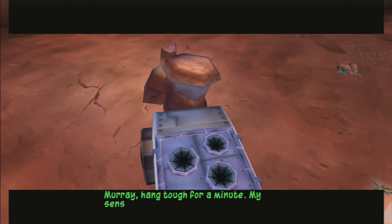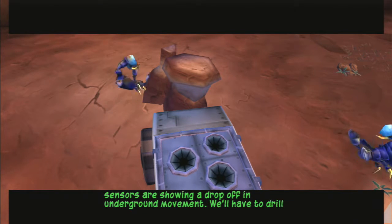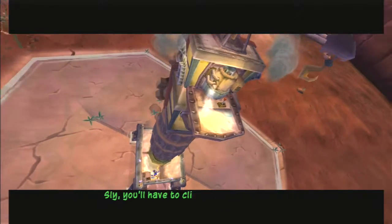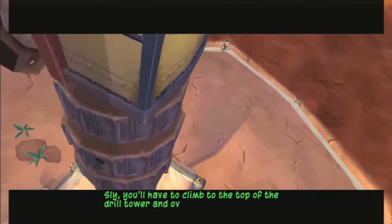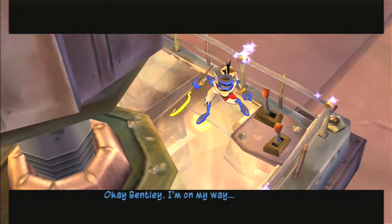Hang tough for a minute. My sensors are showing a drop off in underground movement. We'll have to drill deeper to keep the scorpions coming out. Sly, you'll have to climb to the top of the drill tower and override the depth control system. Okay, Bentley, I'm on my way.